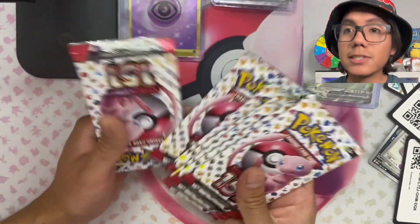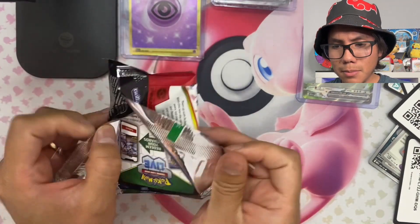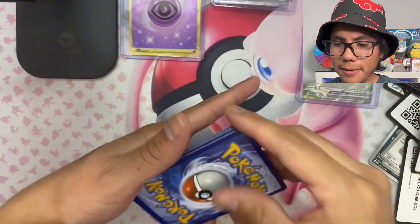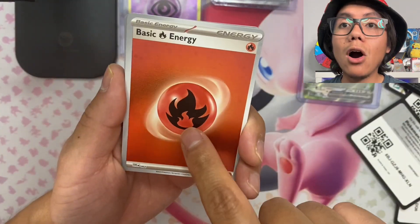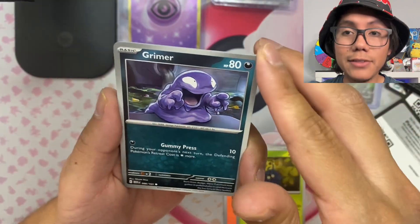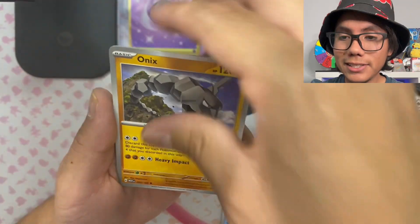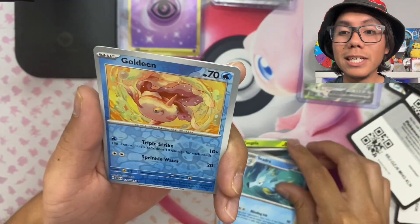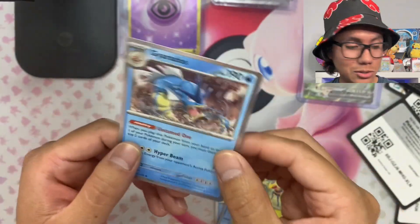We got seven packs left — let's keep it going. Code card. Let's do leaf — fire — and we got the holo fire energy! Tangela, Grimer, Psyduck, Ekans, Onix, Dragonair — I like the Dragonair. We got Seel, Goldeen, reverse holo Beedrill, and in the back we got a holo Gyarados.